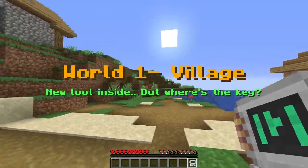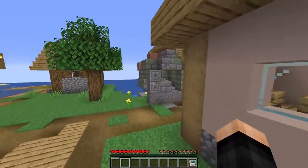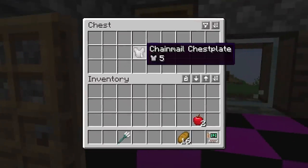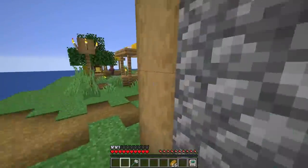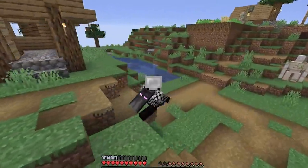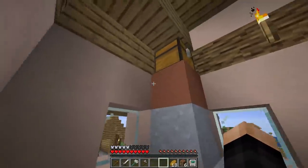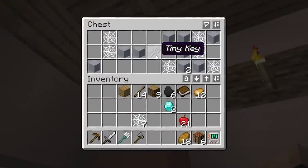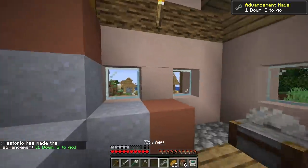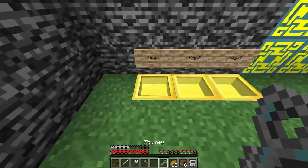World number one: Village. Okay, so this is our first tiny world — it definitely is a village and I gotta find a key. Oh, that's a broken texture, and that's a trident. Broken textures give you a chainmail chest plate and trident — don't mind if I do. A diamond? Okay. That's a really weird looking cow. I went into this chest but didn't see there was a chest right here, and just like that we finally found the first tiny key — one down, three to go.